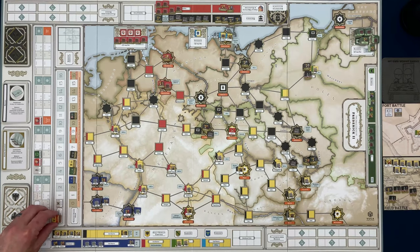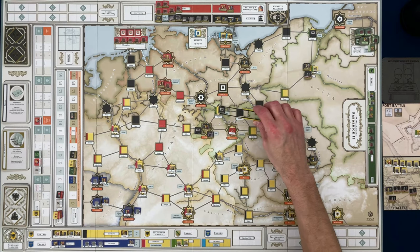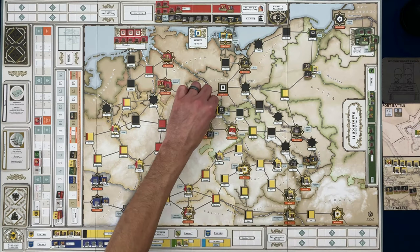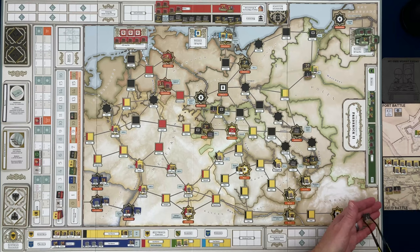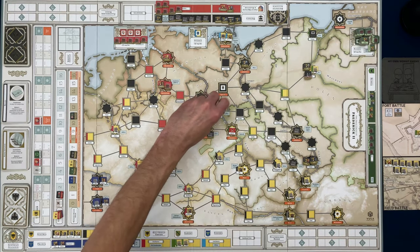We find the Prussian marker and they're going to spend an action point — that puts them on the negative one marker. These five units will now retreat back up to Torgau. They're still depleted. We'll grab them and they will retreat — turn tail and run.